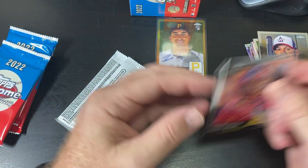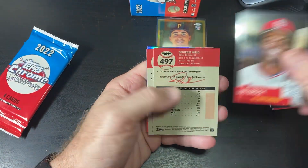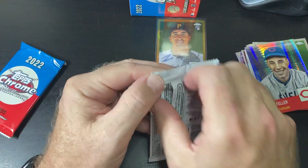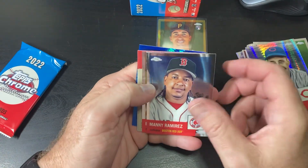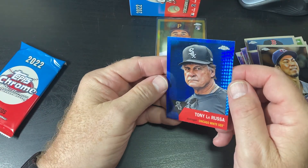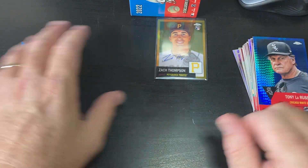Yadier and Keith Hernandez. Eric Davis. Blue Brock. Dr. Willis. Brian Anderson. And then our Refractor is Bob Feller. Of course, I get the damaged blaster where the cards are actually damaged. Manny Ramirez. Bobby Dahlbach. We got a blue coming up. Johnny Hernandez. Tony La Russa. Not only are these cards damaged, but this one is so far off center. Wow — it looks way off center. Maybe I'm wrong.